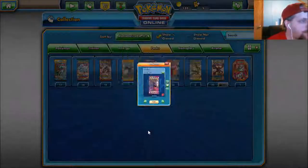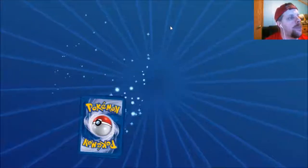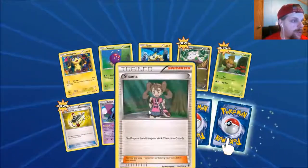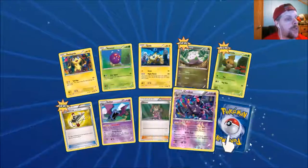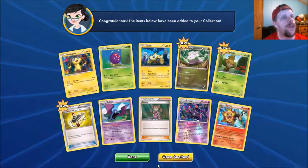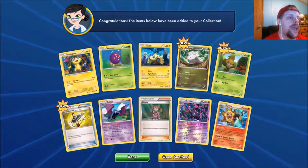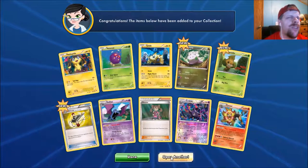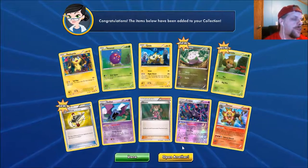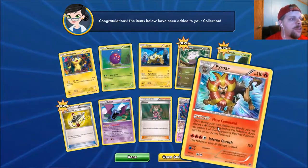We'll do a Fandom Forces opening — 36 packs. It's going to take some time for that video to come out. I want to say it might come out before Christmas because those vintage packs are expensive. A jungle pack is $19 on Amazon, and a Gym Heroes or Gym Challenge pack is about $17.